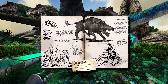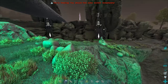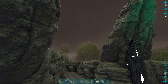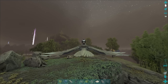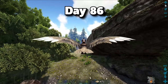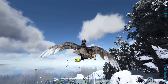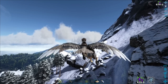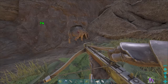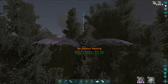Now I need to get a Yutyrannus and a Deodon. I also need to get each artifact. My next objective is to get a Deodon so I can heal all of my Rexes. On day eighty-six, I ventured out to find a piggy. At the end of the day, I had snatched up a level 144 male Deodon and knocked him out. When he tamed up, I named him Chris P. Bacon. Then I carried him home.